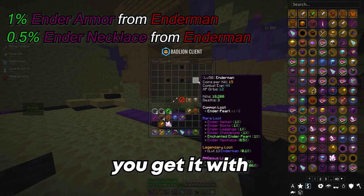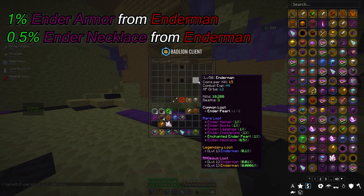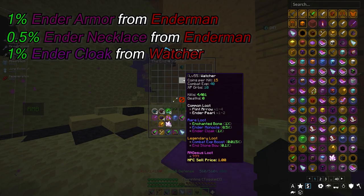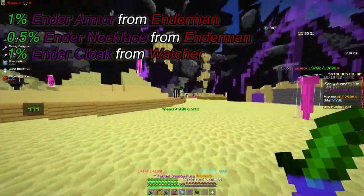For the necklace, you get it like the other ender pieces — it's a 0.5% chance to drop from endermen. For the cloak, it's a one percent chance to get it from a watcher.